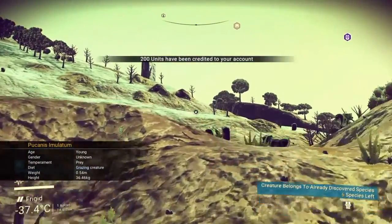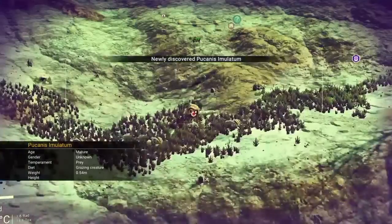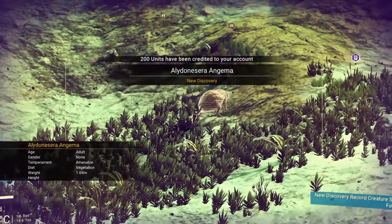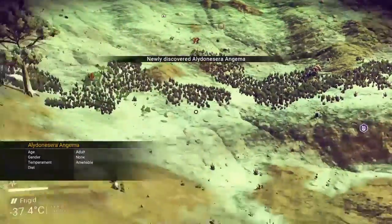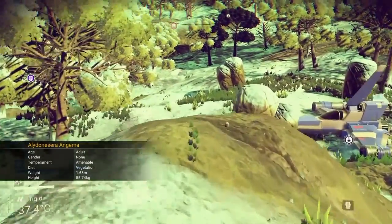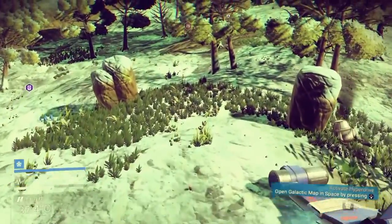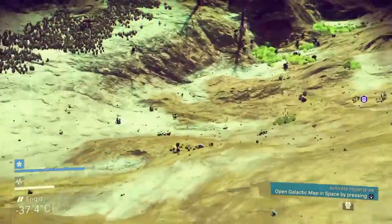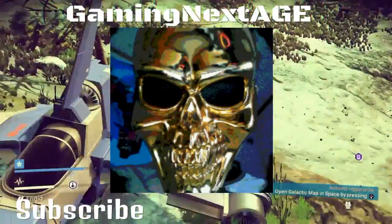I'm discovering all kinds of new species of animals right now. That's a gigantic armadillo-looking thing! Really, those are the only two ways to make money. You get a lot more money from discovering new planets, moons, and systems — discovering a whole new system is like 10,000 units right there. But this has been Tyler from Gaming Exchange — I hope you enjoyed and goodbye.